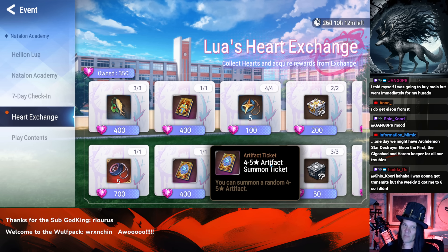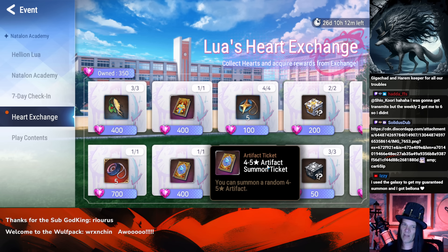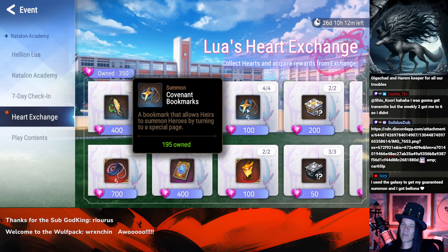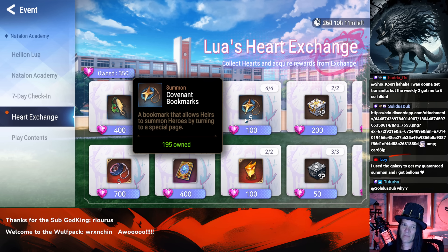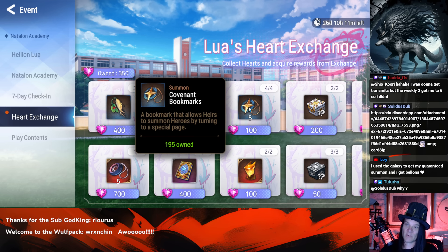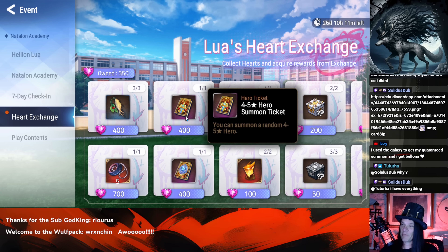For a four-to-five star artifact ticket, chances are it's going to be a four star — it's a pretty low chance at five star — but even at four stars, selling it for powder is valuable enough that I'd put that above stamina. Bookmarks are a no-brainer — especially with new units coming out, I still think you buy the bookmarks even if you could use that currency for 100 stamina instead.